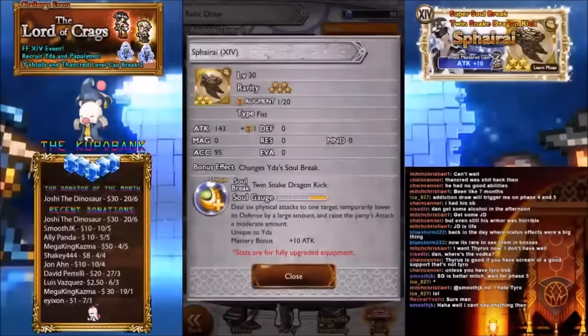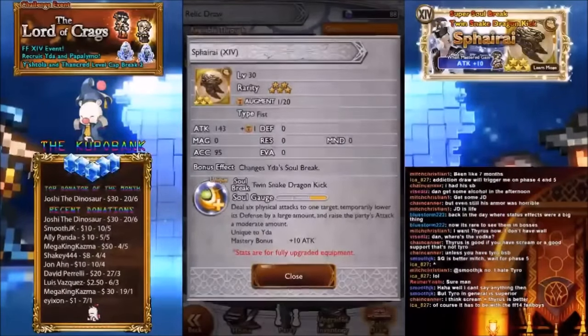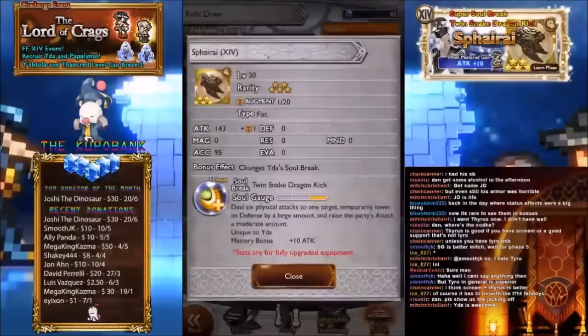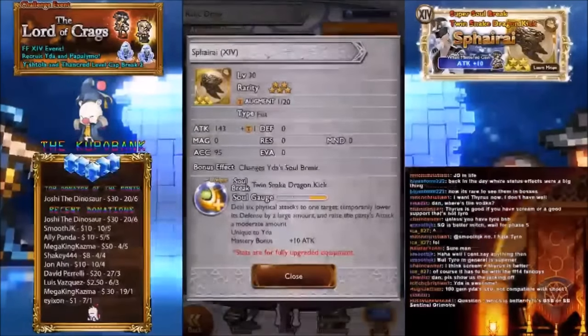I don't know how to say it — Sephirot, Sephirot — I've seen it in Final Fantasy 14, which I did play and it was pretty good. The attack is 143 and deals six physical attacks to one target, lowers its defense by a large amount, and raises the party's attack a moderate amount — I believe 35%. I'm not sure if it stacks with Shout, but you guys can let me know.